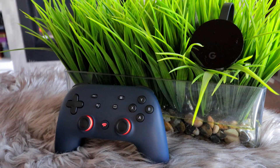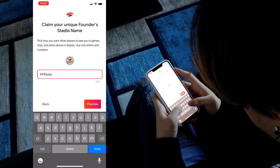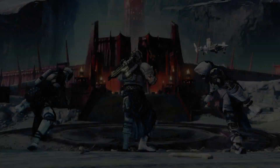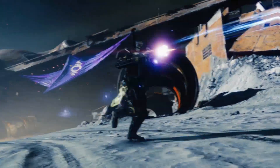Setting it up is very simple. Just plug in your Chromecast Ultra into the TV, download the Stadia app, create an account, and set up your Stadia controller. Destiny 2 the collection is included with the Stadia Pro subscription at no additional cost.